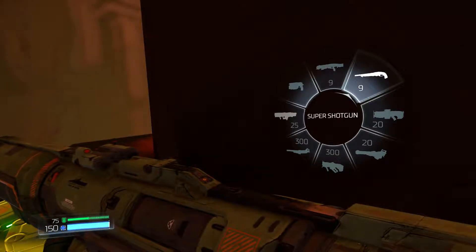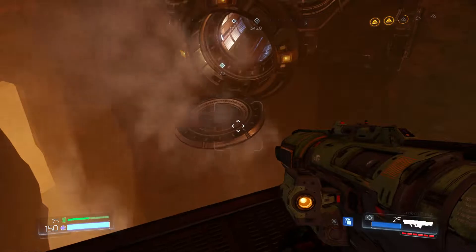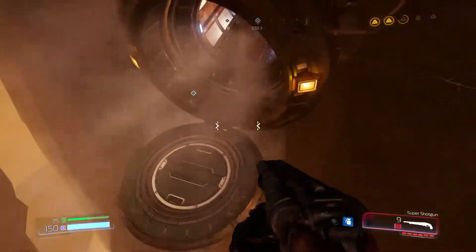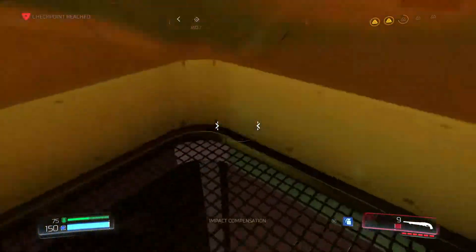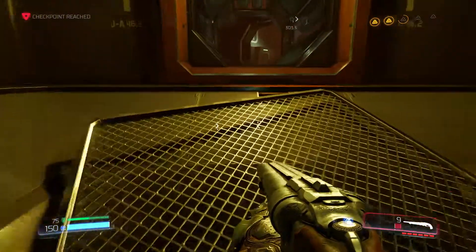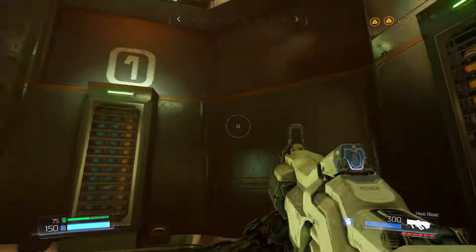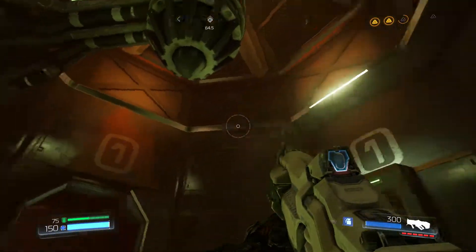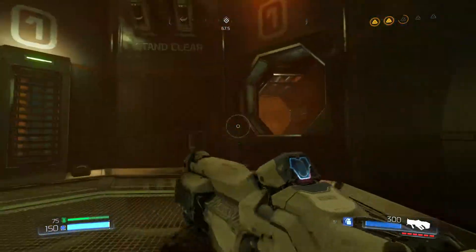What am I getting shot by? I think it was those skull things - I didn't even realize. Okay, we're good. Let's keep going. Down through this airlock, and here we are. I have no ammo for this shotgun - why do I even have it out? Plasma rifle. Here we go. That's the only thing I've got ammo for still. Which way am I going?